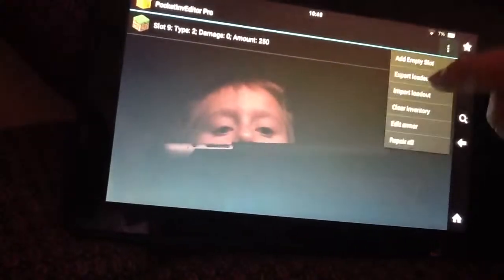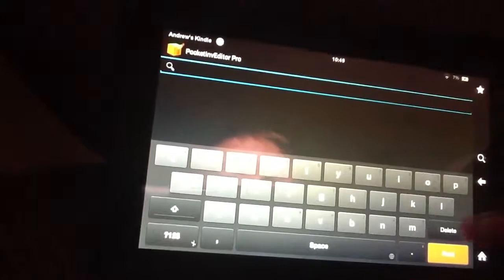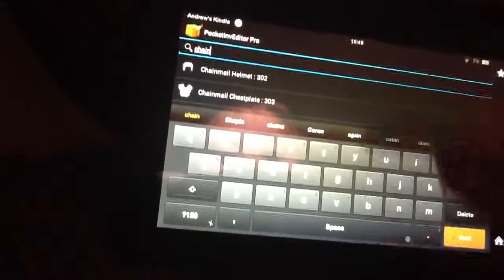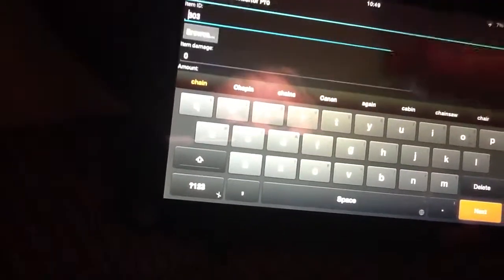It's going to be edit armor. We're going to go browse. And let's get — oh, and this also adds chain. Yes. And we're going to get a chain chest plate. Just one.